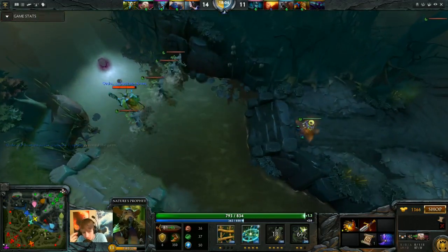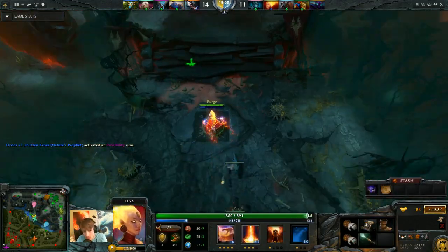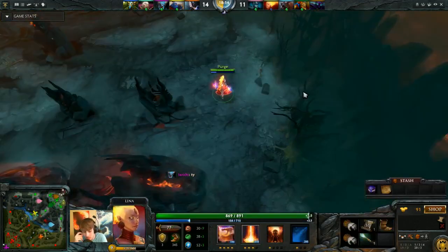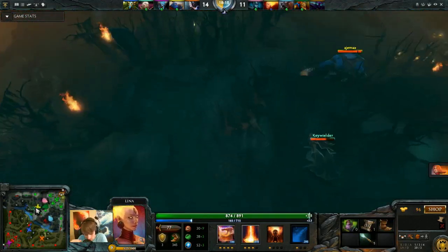You gotta just kill - if you can kill one person at the start of the fight, even if it costs two people's ultimates, it's really useful. Especially if we can get an important target like Spirit Breaker, Potom, or Invoker. Especially Invoker - if we pick off Invoker at the start of the fight, it really wins us the fight because he's a big AOE monster.